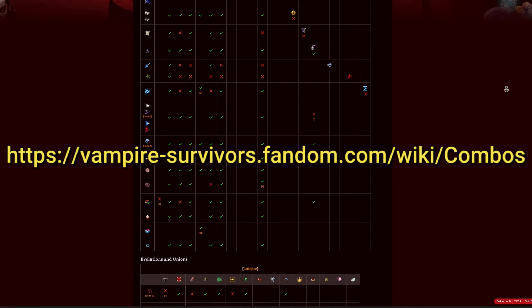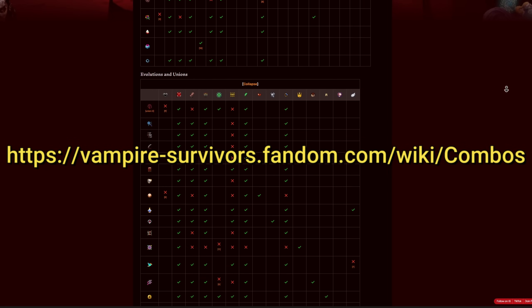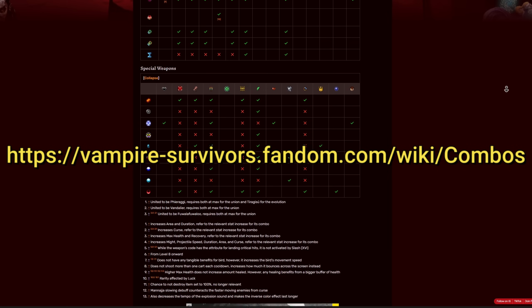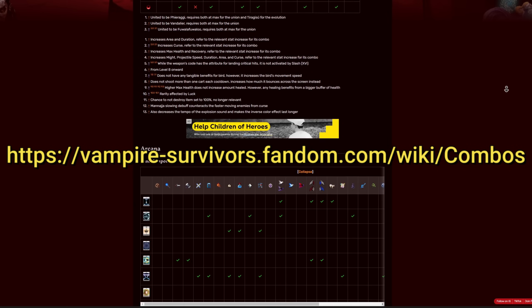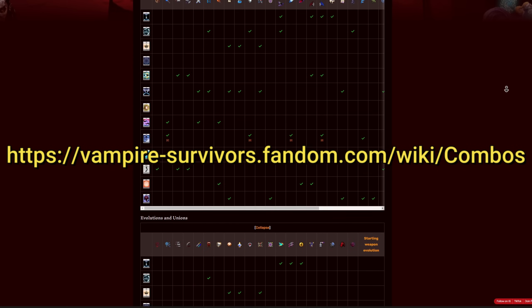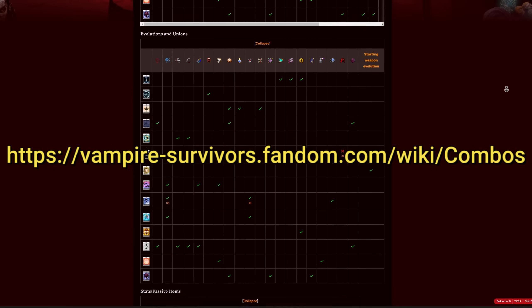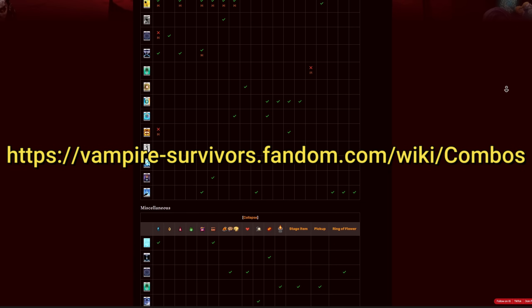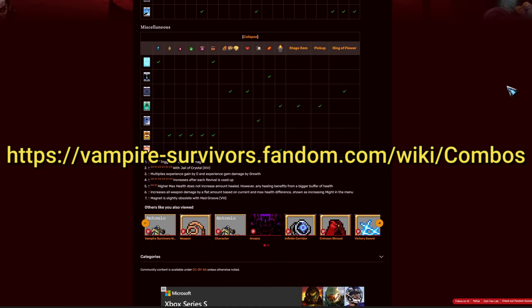For which item you should use on which weapon, I again refer you to the wiki because the list is just ginormously long. In general, if you don't know what to pick, just take something that makes the most sense on most of the weapons that you have, instead of picking something that is only good for one singular weapon. But later on I will talk about the most powerful items in the game, so in case you're lost, don't worry about it.